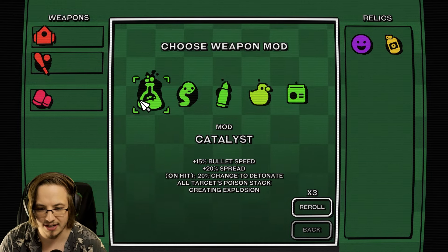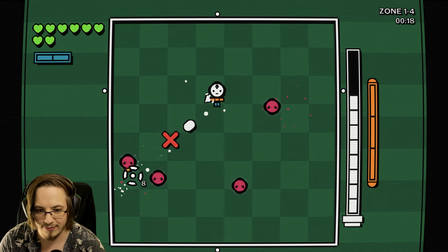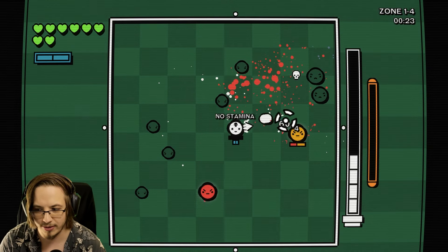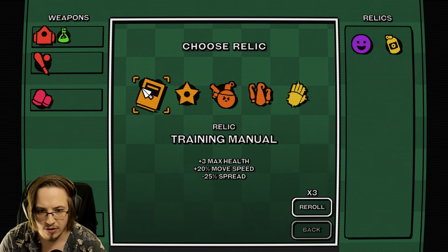On hit, 20% chance to detonate all targets' poison stack, creating an explosion. Put that on our normal gun. Item reminds someone of the crowbar from Risk of Rain 2. I remember that weapon but don't remember what it does.